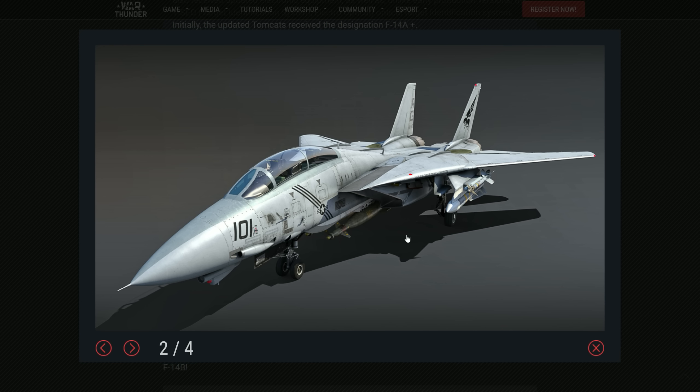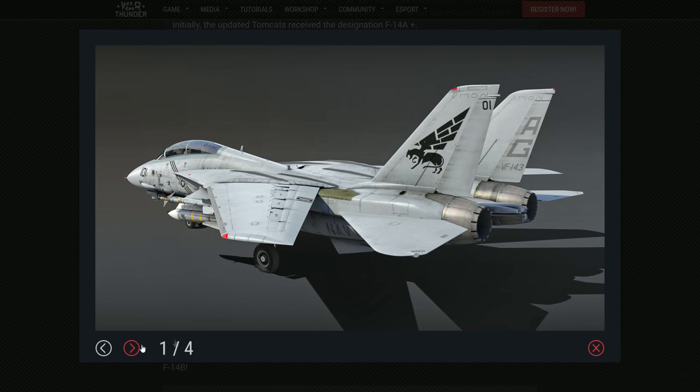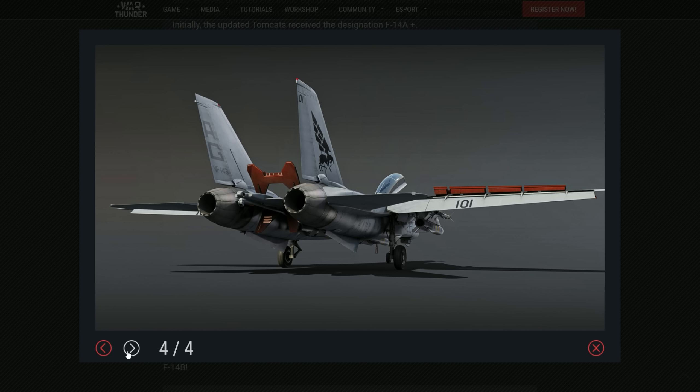The main differences: first and most important, the engines. They were substituted from the old TF-30s to the new and improved GE F-110 — the same engine that the F-16 Block 30s use. It is a very common engine for US service and a much more powerful engine.